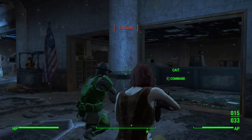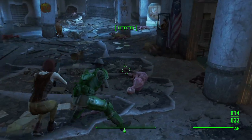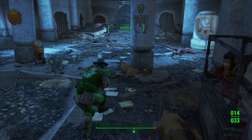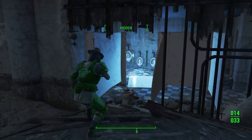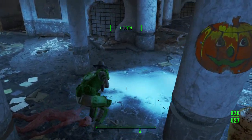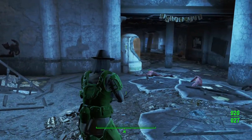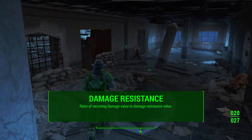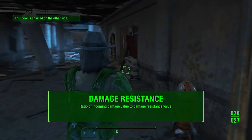Onto the topic at hand today — first we need to establish how damage resistance works in Fallout 4. Similarly to player health, there is an in-game formula that calculates your damage resistance and what effect that has on mitigating damage, but I'm not going to share it in this video. I've left a really good resource in the description below if you want a more in-depth look. Essentially, damage resistance can be described as a ratio of incoming damage to the damage resistance statistic on your character.